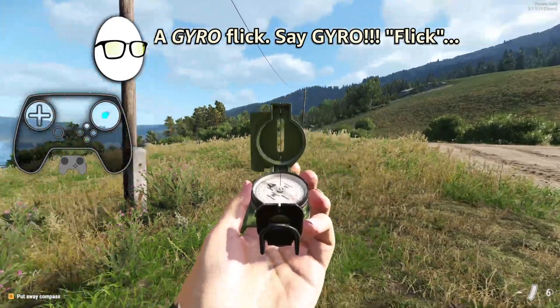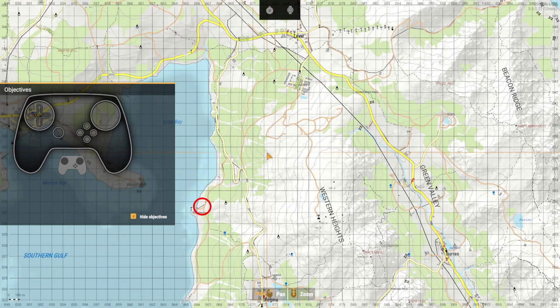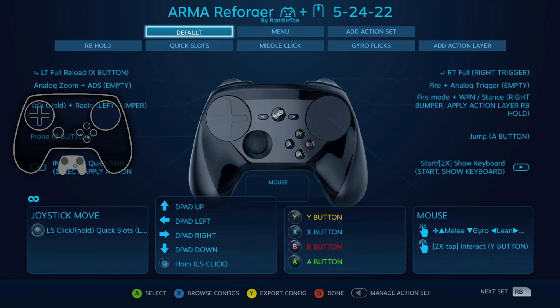From the triggers: down flick up is reload, flick down is lower your weapon, and flick right is your compass, flick left is your map. There's a separate action set for menu stuff, so this applies to the map, your inventory, and game master menus. I did that mainly for the inventory so you could quickly drag the mouse around.